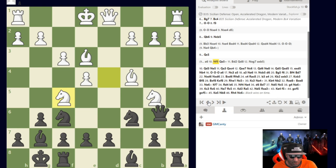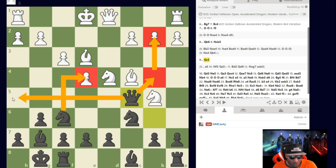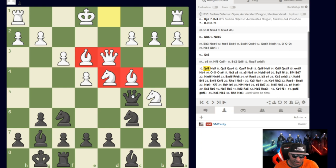I chose Queen c5, thinking it was slightly better. My idea was keeping Queen b4 check as an escape, or running to Queen h5, with a6 available too. After Queen c5, he plays Queen to d3 — showing he doesn't know what's going on. Fortunately for me, this was a very bad move. Can you find my response with Black? I didn't see it instantly — when you see clusters of pieces like this, there's a lot going on.